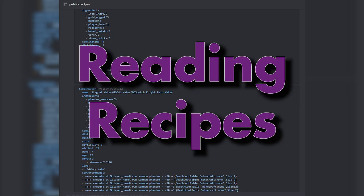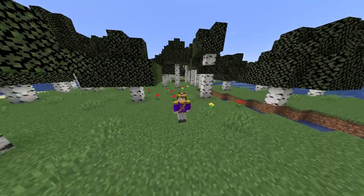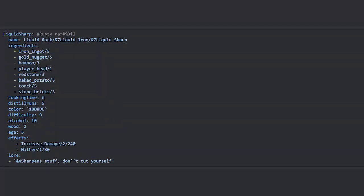In order to brew anything, you first need to know how to read recipes. Here's a public one for an extra damage brew. The top part says the name of the brew and by whom, with the discord of the owner. The name segment shows how the brew is named in-game and the color code if there is one.